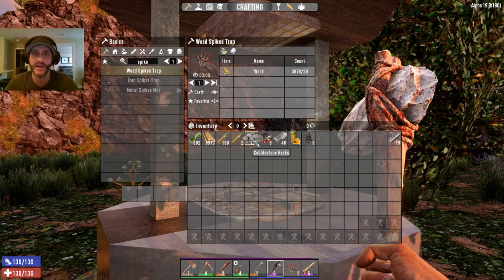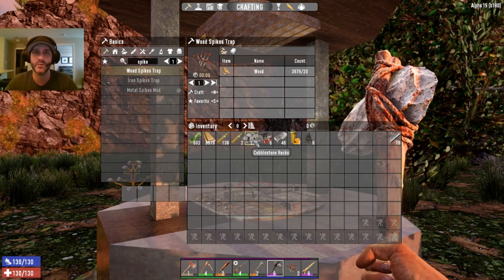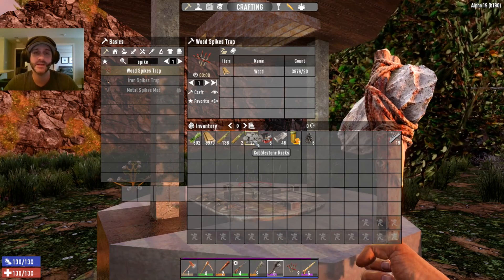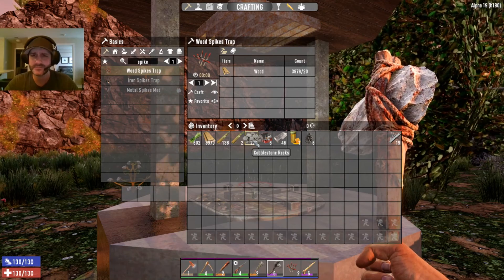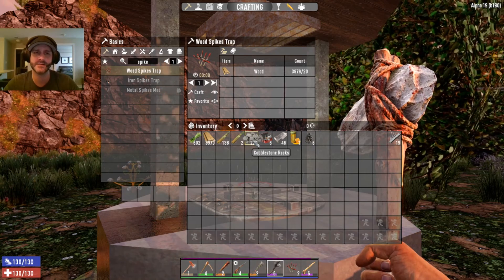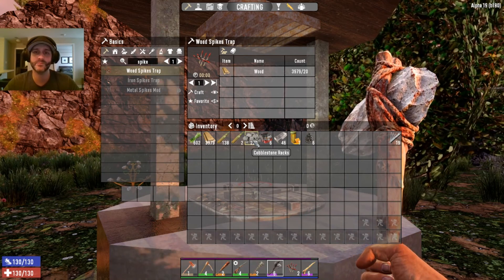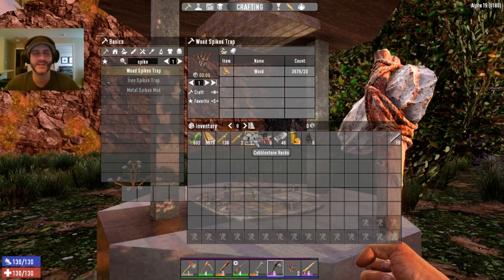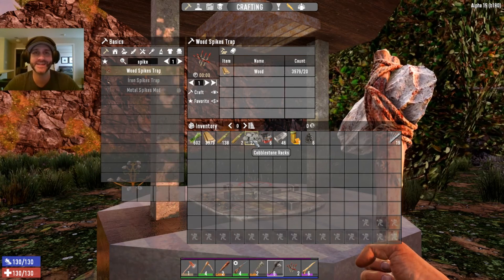The third mod I have on is called Just Better. What it basically does is it makes your vehicles drive faster and makes your crafting faster on certain aspects. When you're crafting in the workbench, some things are super fast if not instant. In the forge, if you want 50 forge steel, that'll be about 10 seconds, maybe even less.